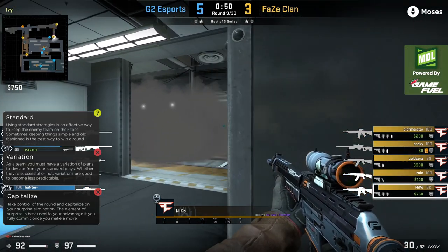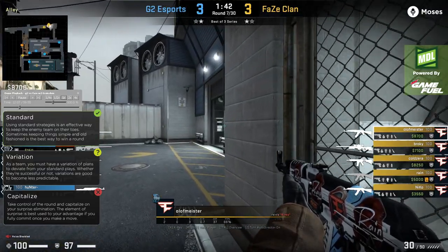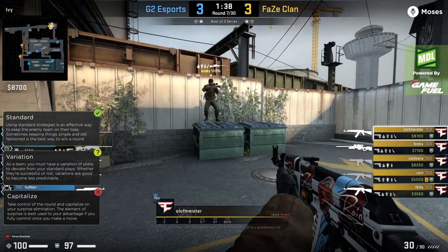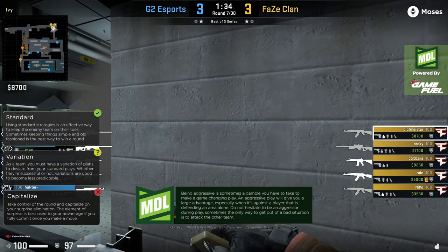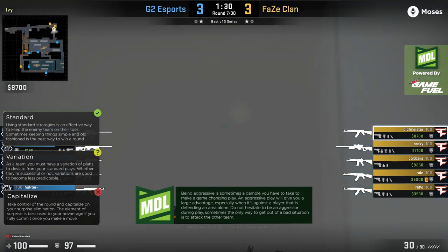There's a very cool variation that Phase does in this half to really punish G2. Instead of that standard ivy take, this is way more aggressive and a little bit gimmicky, so it's probably only going to be useful maybe once or twice per half. Watch this — double nade towards the left side, they're going to force Ominek away from his angle.